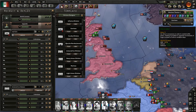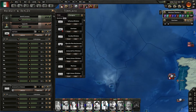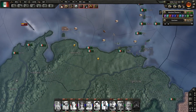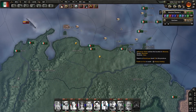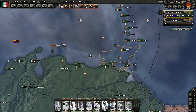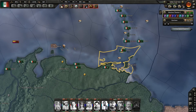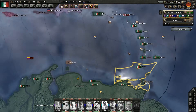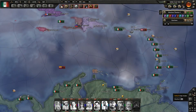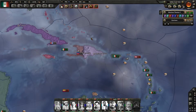We are losing a lot of these garrison forces because they like to hop on boats for some reason. Right now I don't have anything protecting the Caribbean. I have some naval bombers, but that's about it.